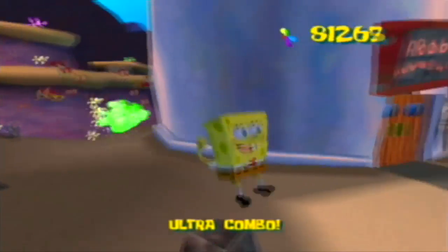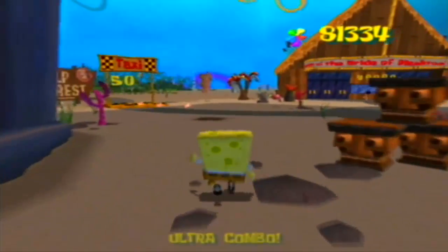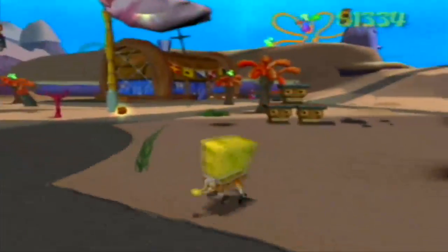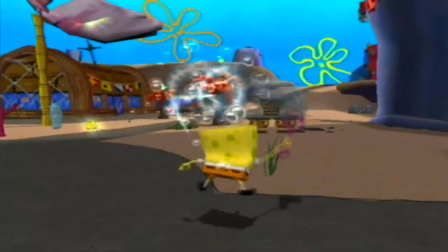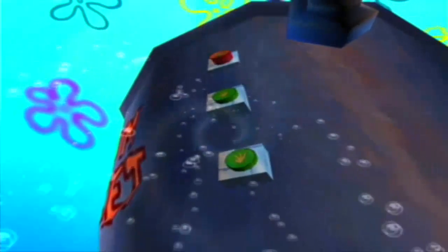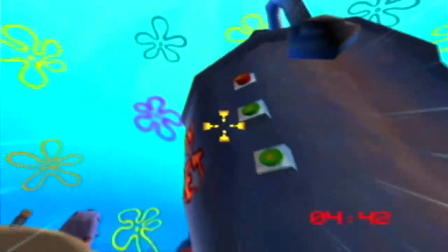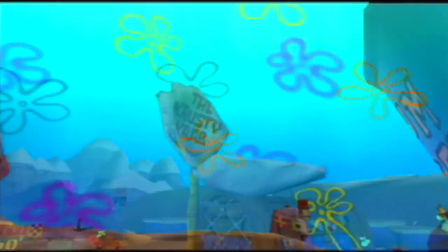Now that we've finished the boss, let's get the rest of the golden spatulas in Bikini Bottom. Let me demonstrate the new power-up we have — the cruise missile. The cruise missile allows us to use a homing rocket to attack things from afar. This lets us get almost all the remaining socks and make some earlier levels easier, but I didn't take the easy way out.